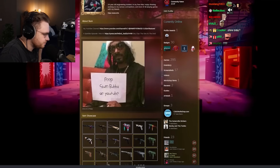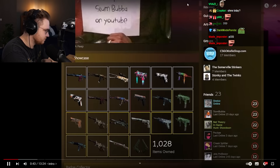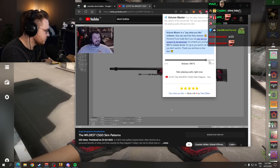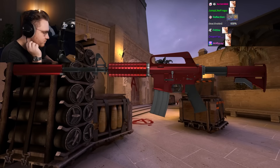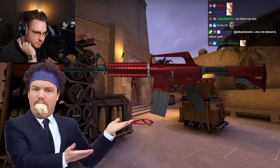I like CSGO skins, and I think a lot of you guys like CSGO skins too, but I don't really get how they work. From the AI video I made last time, I'm starting to kind of get a grasp on the different styles, but I'm not quite to the point yet where I can look at a skin and be like, oh, that's obviously an anodized multicolored style.